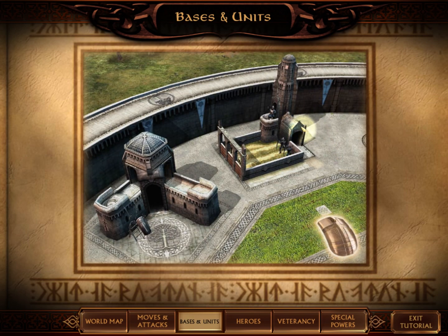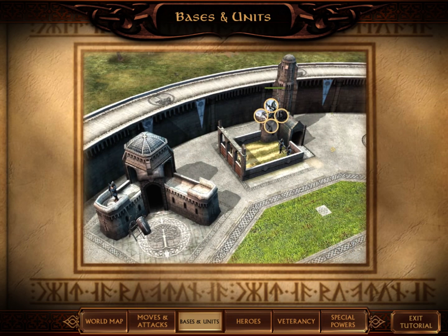To build more troops, select a building that generates troops, such as a barracks or an archery range. Left-click on a button to create the desired troop type. Your troops will emerge from the building once they are trained.